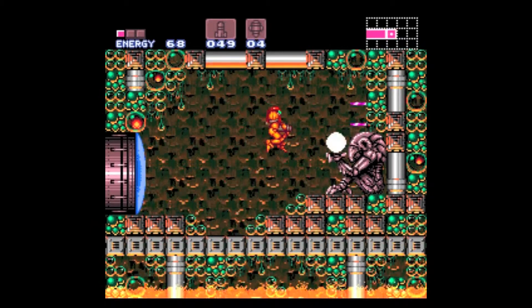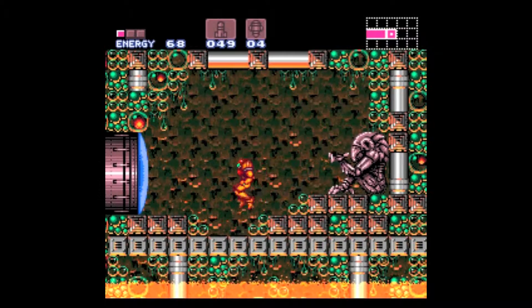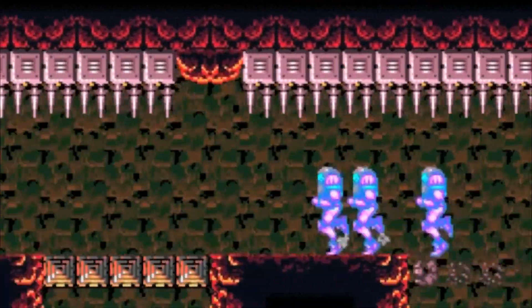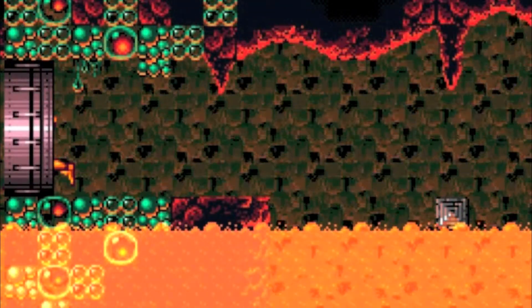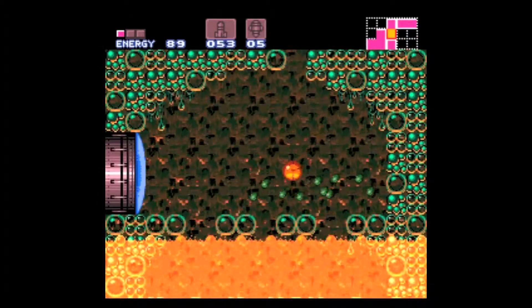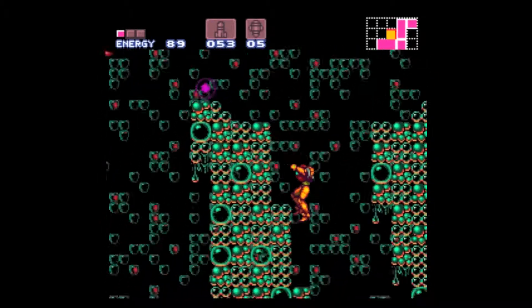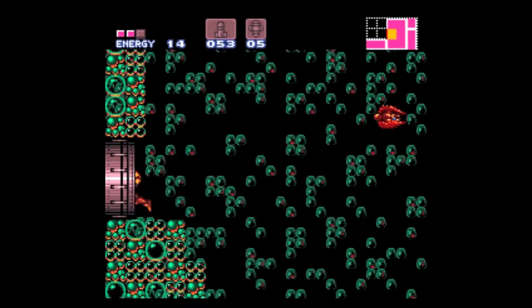I wonder what's in that orb that the Chozo statue is holding prominently in his hands. It's a Speed Booster. And now we're going to make our way into this red hatch — it's an Indiana Jones-style booby trap. Let's make haste indie style. Thankfully, we made it out alive, otherwise we would be fried bounty hunter. Coming up next through this door is basically the same room that we entered — yep, we came full circle. We divided and conquered.